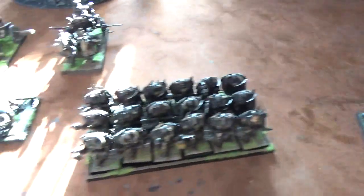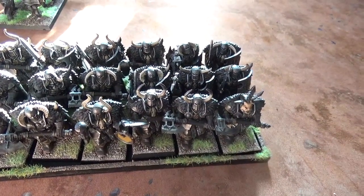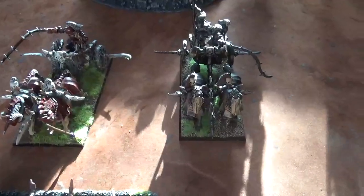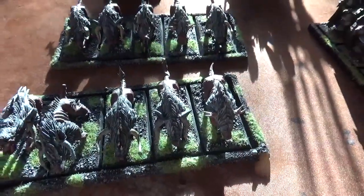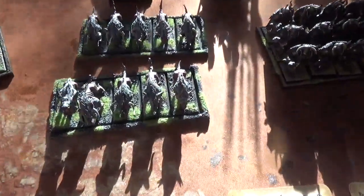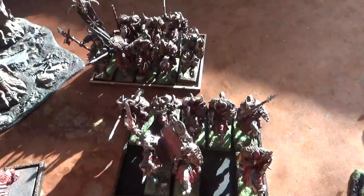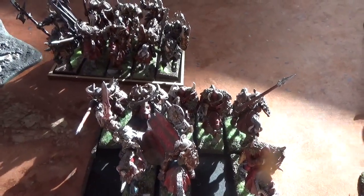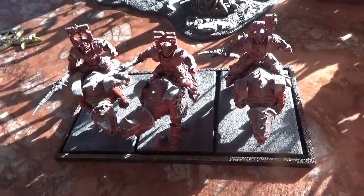For Core, I have 18 Warriors of Chaos with Halberds, Mark of Nurgle. Then I have 2 Chariots with Mark of Nurgle, and 2 units of 5 Warhounds with the Vanguard special rule. For Special, I have 2 units of 8 Skullcrushers with Mark of Tzeentch and Ensorcelled Weapon. For Rare, 3 Skullcrushers with Ensorcelled Weapon as well.